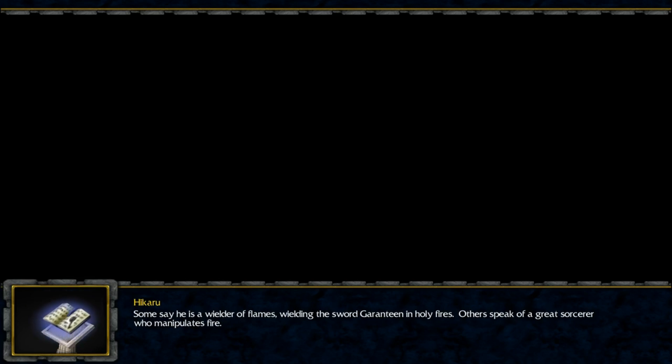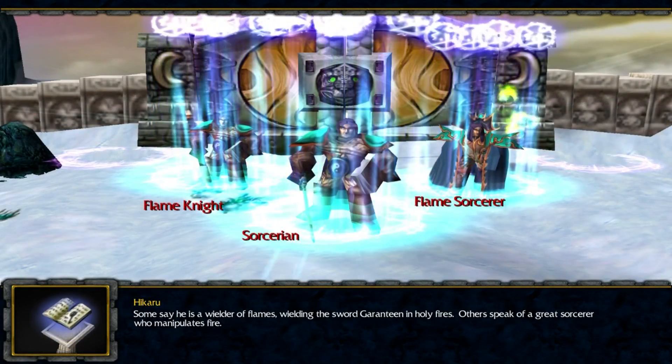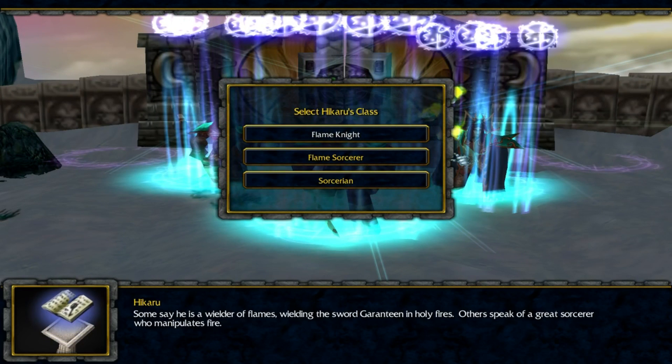Oh, that's why I shouldn't skip intros. So I can pick Flame Knight, Flame Sorcerer, or Sorcerian. I have used Sorcerian before — he has Divine Shield and whatever, but it doesn't seem quite good. So I can pick Flame Knight, that's probably melee. Flame Sorcerer, that's ranged. He cannot heal himself as any of these three classes, that's probably certain.